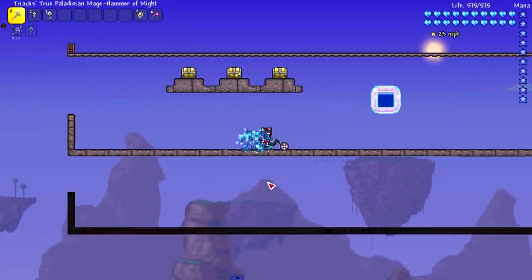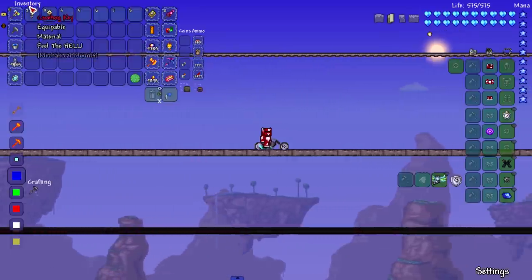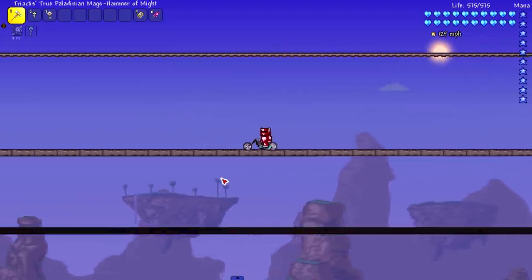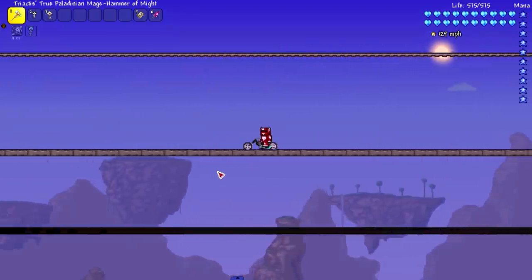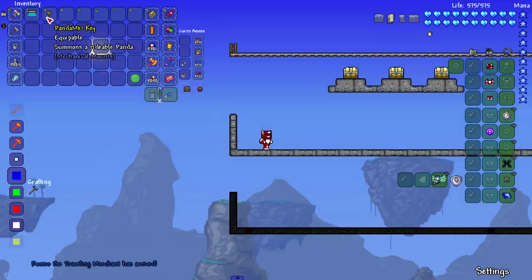Now checking out the Vortex Hog — I expected it to be an even faster version of the Cave Hog. It's a little bit faster, not by much — maybe 20 miles per hour or so difference. But it's cool that there's an upgrade path.